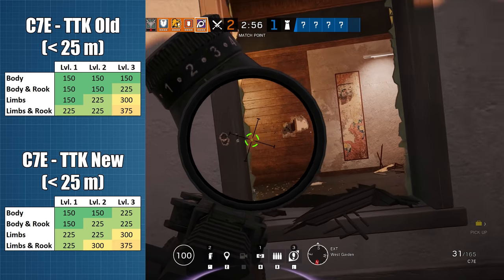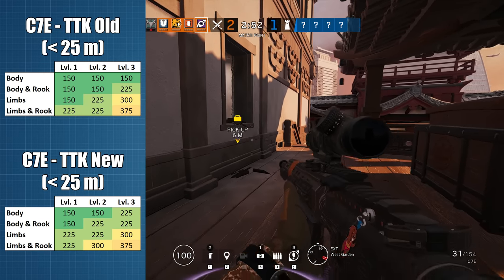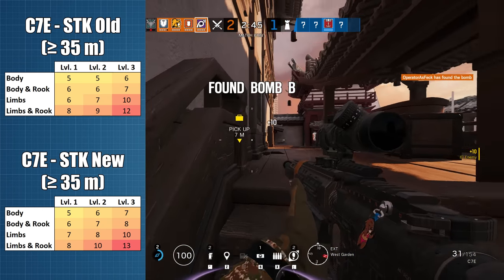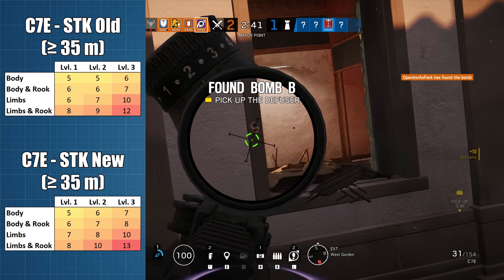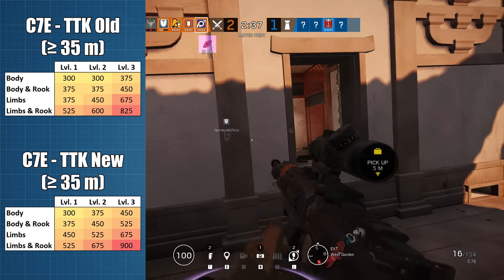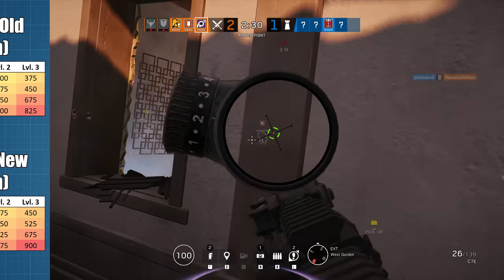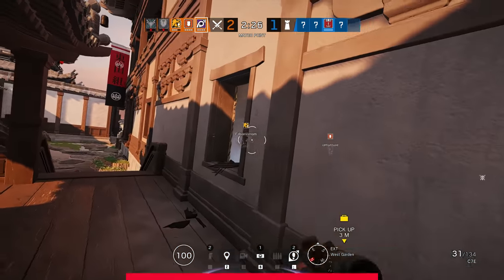Because of the 800 RPM fire rate, each of those additional shots means 75 extra milliseconds to take out the target. At long range, even though the DPS loss is minimal, additional hits will be needed in 8 out of the 12 cases, and this means 75 extra milliseconds time to kill in each of those cases.